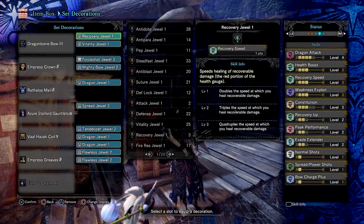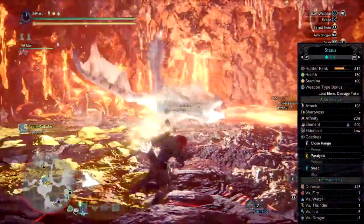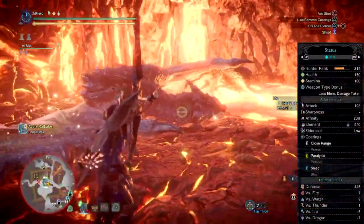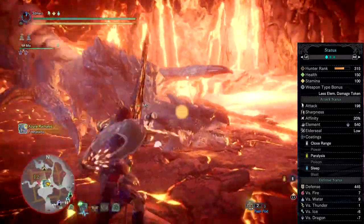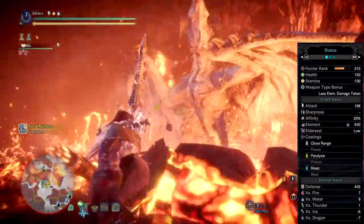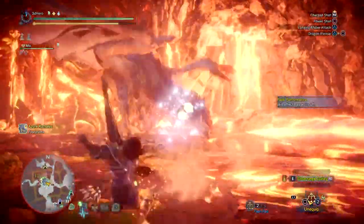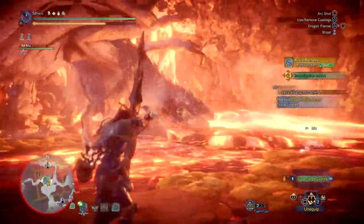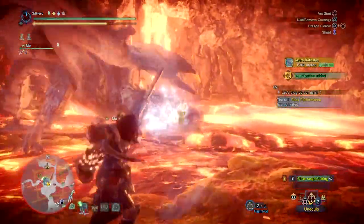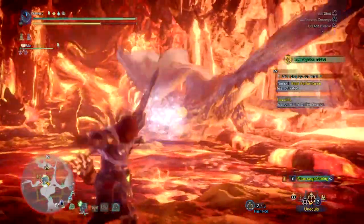This will overall net you 190 attack and 165 true raw including talons and charms, 550 elemental, 7% affinity, and a worthy set to speedrun with or go against monsters that are weak to dragon elements. Your defence will vary but at best it will be floating around 447, depending on whether you augment your armour or go with the current standard defence at fully maxed.